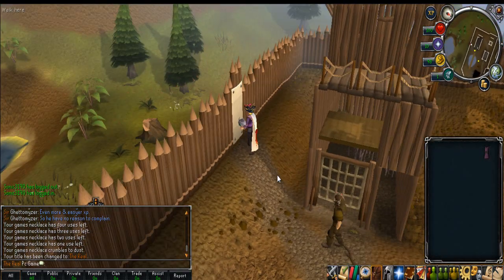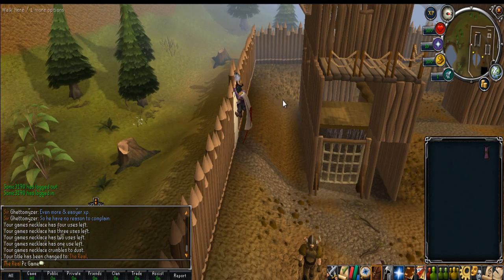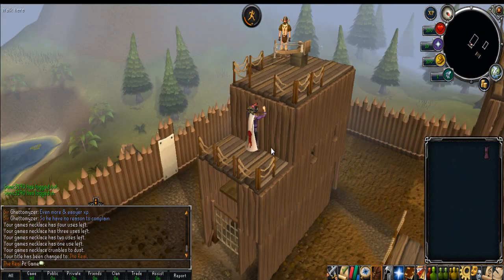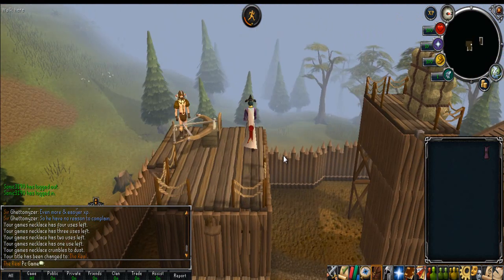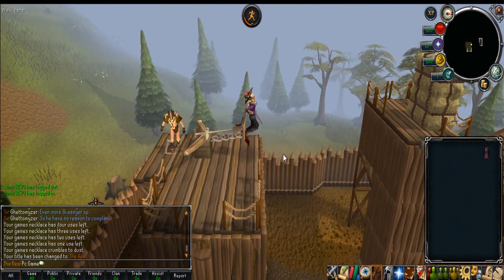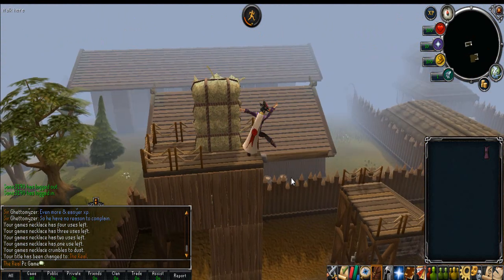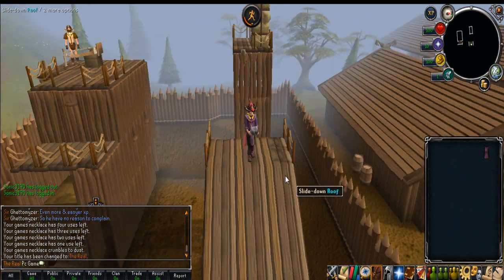Enjoy the new update and the cape — already glitched, as you can see. Jagex, what is this? They can't code at all — look at this, the cape is just flying through the air randomly and sticking to the ground. Well done Jagex, you've officially put out another bad update.